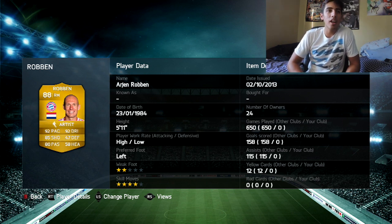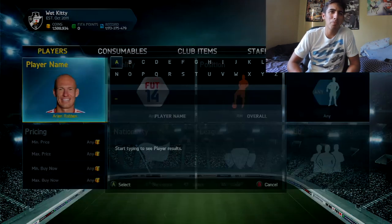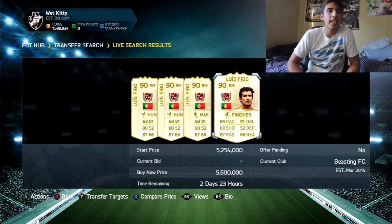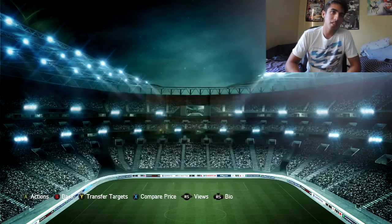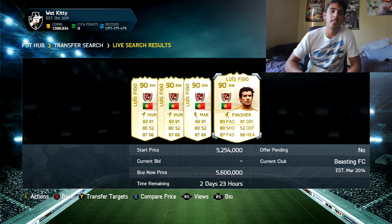Number 4 — another legend, but you guys might be disappointed he's only number 4 because I think he's overrated in this game. In real life he was amazing, but not worth 5 or 6 million coins — no way in hell. He has the right foot, weak foot, skill moves, but look at his stats: 83 pace, 91 dribble, 80 shooting, 87 passing. I'm not saying he's a bad player, but if Ljungberg gets the job done for 700k — I got him for 300k — I'm not spending 5 million. If I had unlimited coins I would pick him up. But Figo gets the number 4 spot.